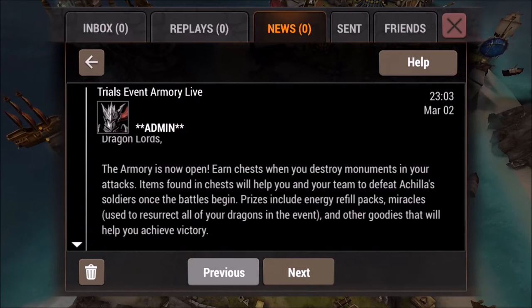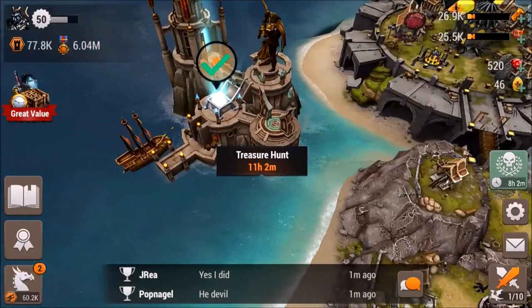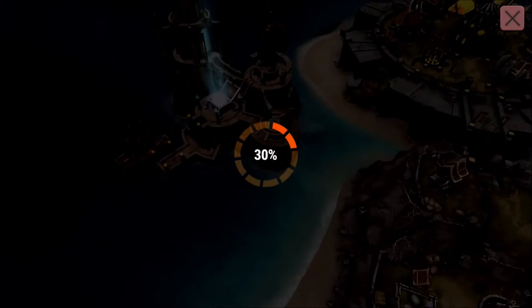Hello everybody, this is Prime. Today we just started the treasure hunt phase of this event. We get prizes from the chests — things you need such as refill packs and miracles. Miracles restore all of your dragons to full health.